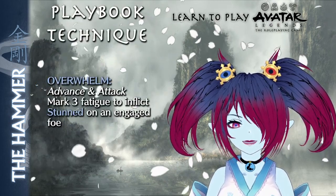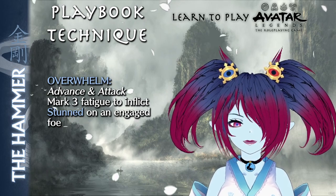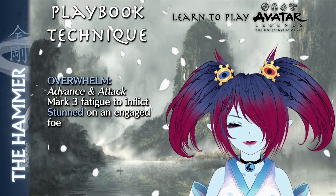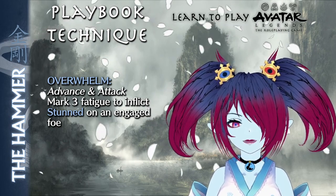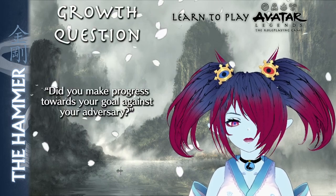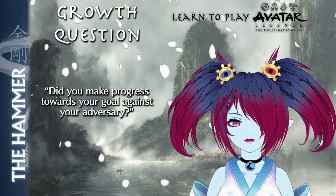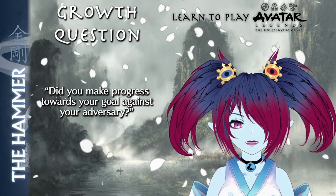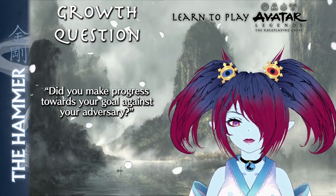The Hammer's advance technique is Overwhelm. This advance in an attack technique has the Hammer throwing a punch with all of their weight behind it. The Hammer marks 3 fatigue to inflict Stunned, page 153, on an engaged foe. The Hammer's growth question is: did you make progress towards your goal against your adversary? This keeps the Hammer focused on their adversary and moving forward towards their goal.